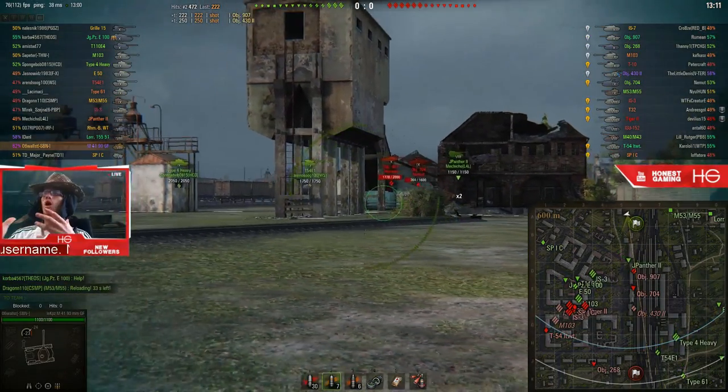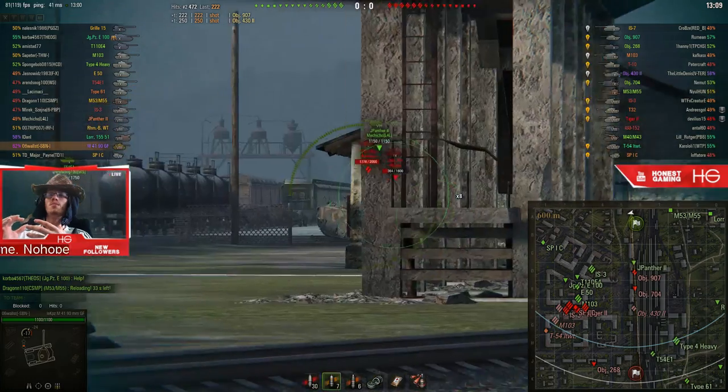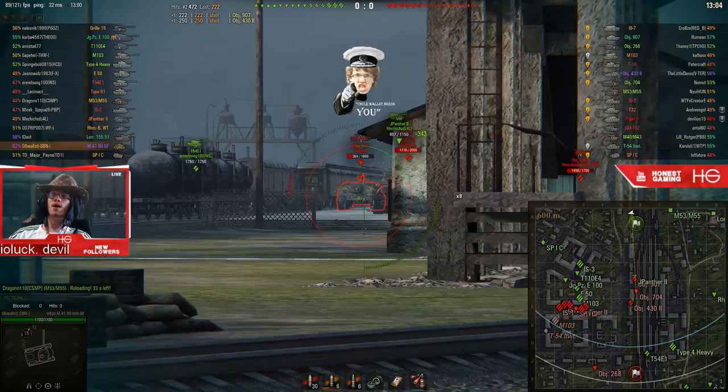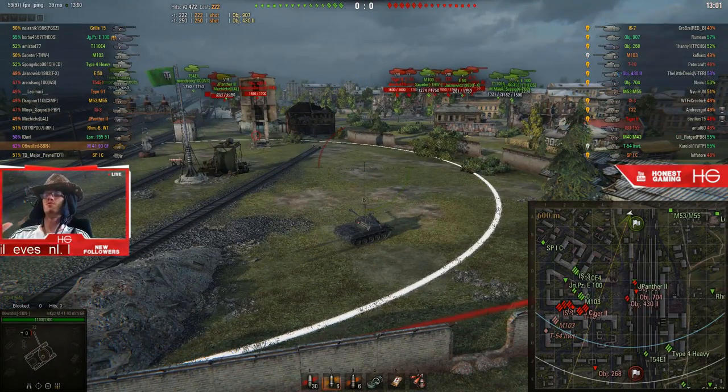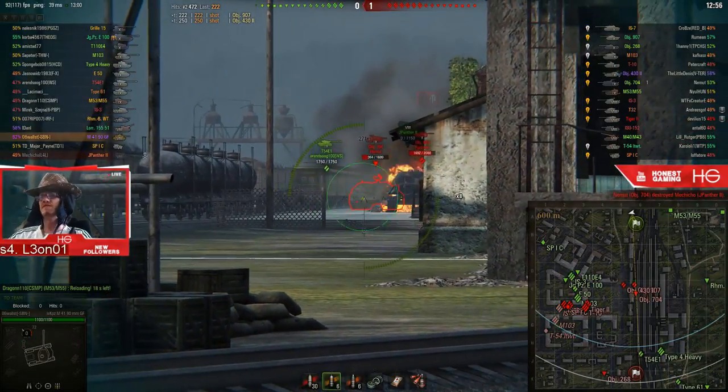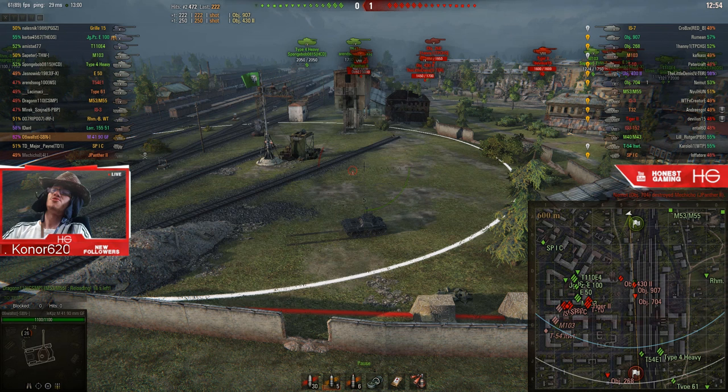I know that we've won the 9-0 line. I'm waiting to see if I'm getting an opportunity. I'm using my team — my Jagdpanther is going up and I'm trying to give him support, but I am keeping myself safe. 704 secures a kill on Jagdpanther, so I think I can go for the flank. At this point, I know that we've won the 9-0 line, and this should be an advantage that you should not overlook in your light tanks, because everyone else will be doing stuff.